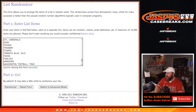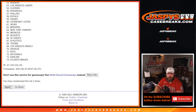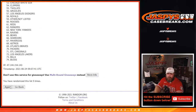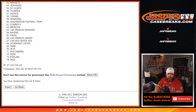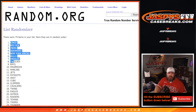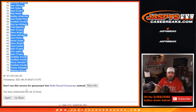Ten times on the teams, ten times on the teams, tenth and final time. Kings. Nationals. Ten times on the teams, ten times on the customers, ten times on the dice.